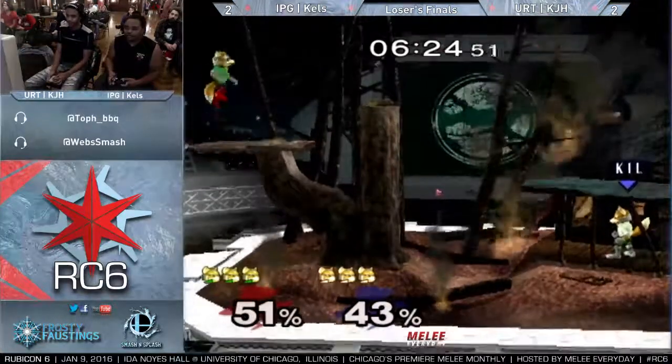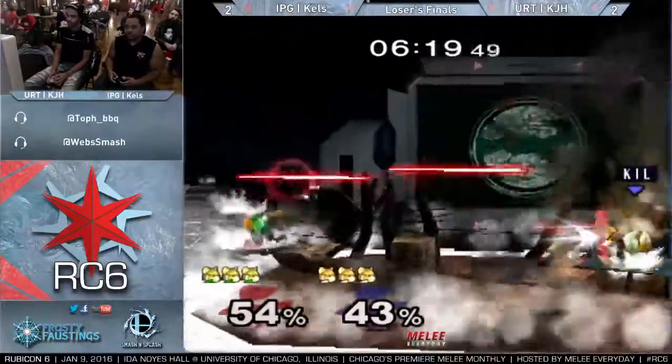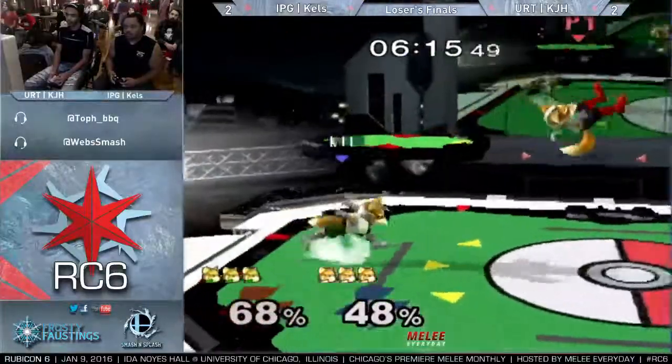The up throw up smash, or just the tech chase up smash, has been Kels's bread and butter as far as closing out stocks. Not so much the edgeguarding. Even on edgeguards he just goes for lazy turnaround up tilt a lot — like, 'I don't want to put myself at any risk, please just come at me, I don't want to think about it.'